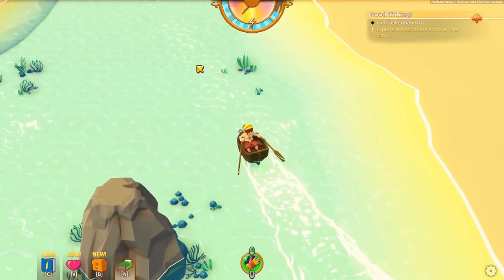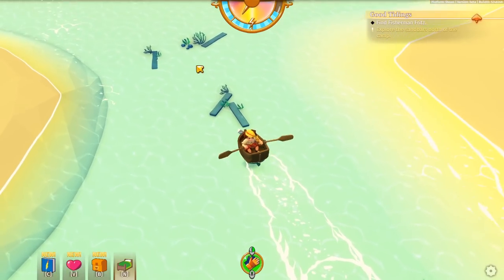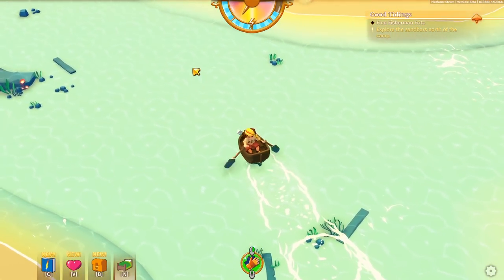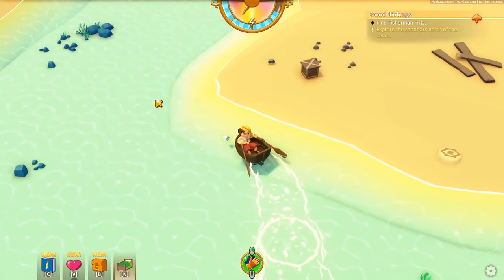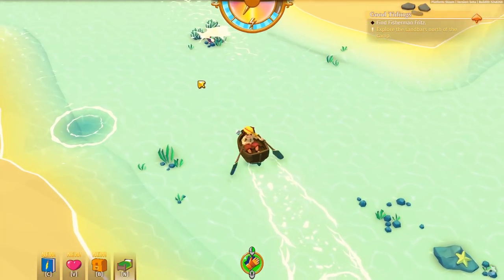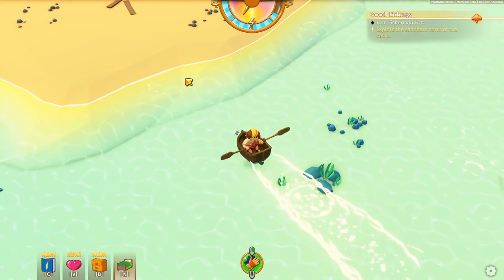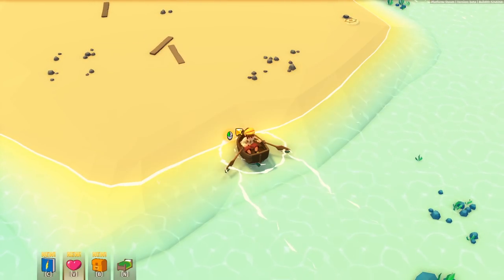It'll take a little bit of energy. Holding shift doesn't speed us up. If I double right-click, he rows faster - interesting! I believe Fritz is on this island. Is it Fitz or Fritz? I don't know - it's a name that fits, I'm sure. Let's try the telescope. We just need to select it - let's see if he's on this island before we get off.